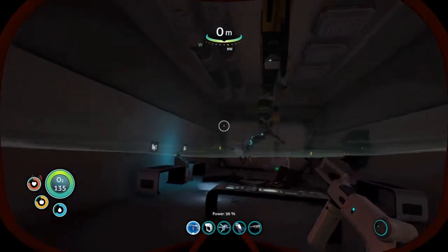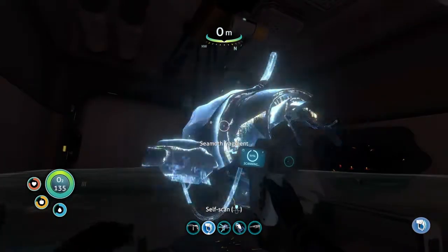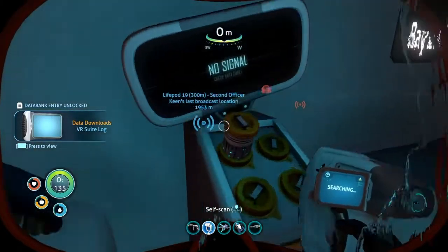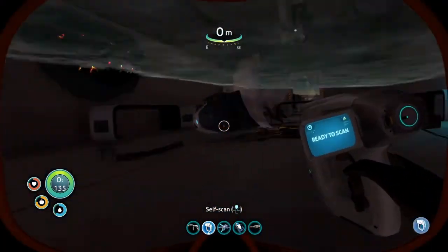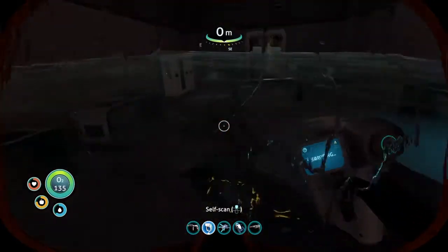Open the door - we got a Seamoth. We already have a Seamoth though. We got a PDA. What is this? Seamoth Depth Module. Okay, yeah - we can go deeper with the Seamoth. And then the Seamoth fragment - I already have a Seamoth, so that's not a worry. A couple storage spaces I guess. Back over here is the drive room.